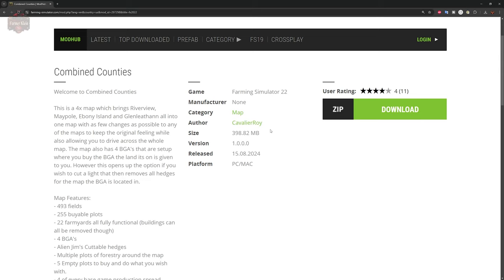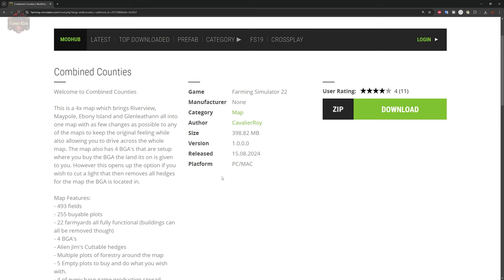Welcome to Combined Counties. This is a 4x map which brings Riverview, Maypole, Ebony Island, and Glenlethan all into one map, with as few changes as possible to keep the original feeling, while also allowing you to drive across the whole map. The map also has four BGAs that are set up where when you buy the BGA, the land is also given to you. This opens up the option to cut a light pole that then removes all the hedges for the particular map the BGA is located on.